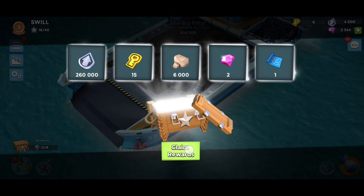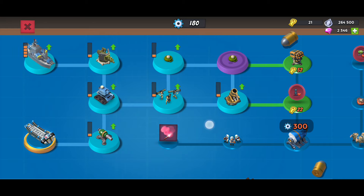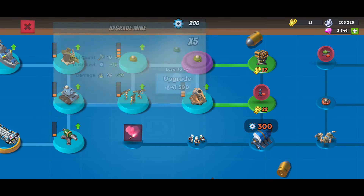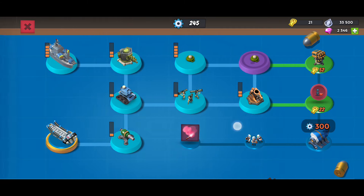We got some more keys and some more gunboat energy. I think we just need to get our defenses up — our offense needs to go up too but our defenses really need to go up, we're struggling right now. These mortars and mines need to do a lot more than they really are doing right now. They need to work in collaboration and conjunction.